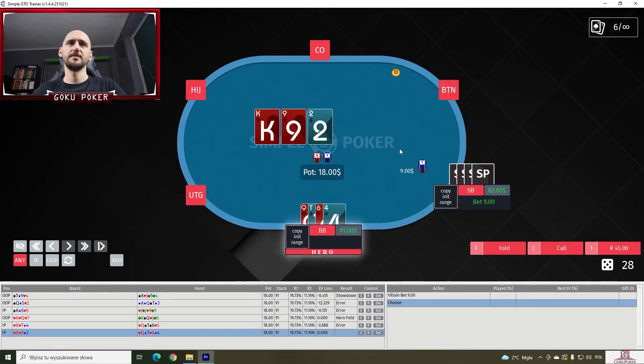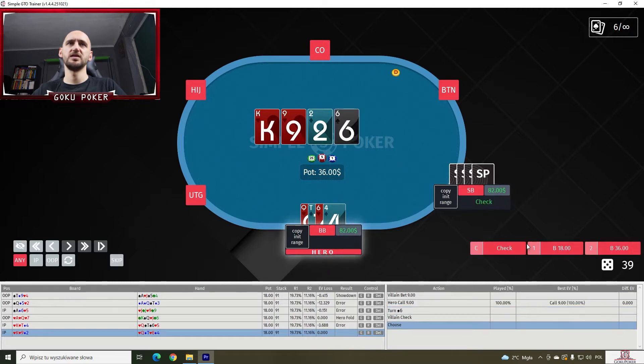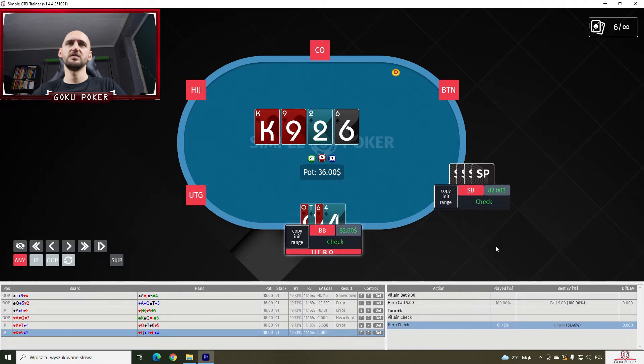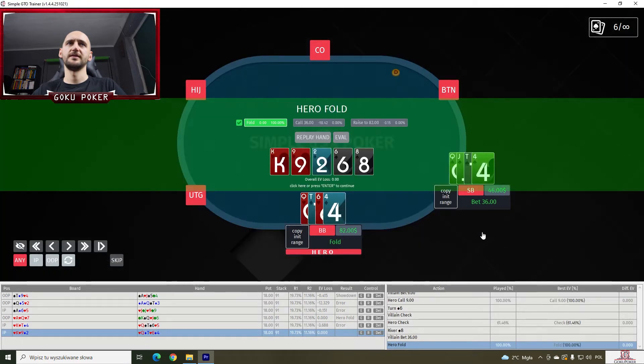Queen-ten-six-four double suited on a king-nine-deuce. The villain leads for half pot — I think we just call. Yes. There's a six on the turn, villain checks, we take a stab. I think we check behind — yes, 61% of the time. There's an eight on the river and we have to fold.